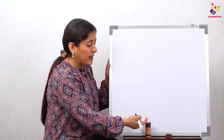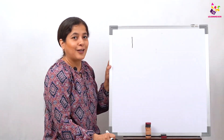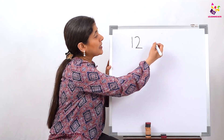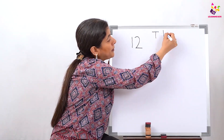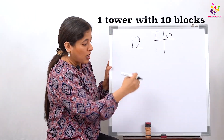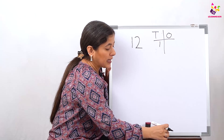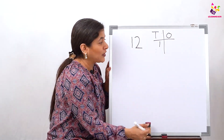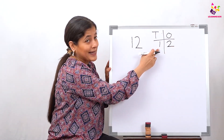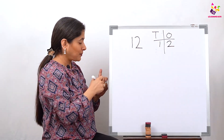Let's count the rest — 1, 2. Is this tower complete? No. So let's see which number this is. We have one full tower, so we write one ten. How many blocks are we left with? 2. So in the number 12, how many tens and how many ones do we have? We have one ten, and these are left alone — 2 ones. In the number 12 we have one ten and two ones.